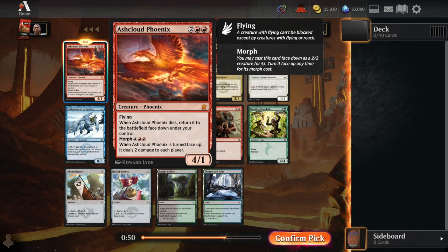The Ash Cloud Phoenix is a 4-mana 4-1 with flying that is pretty recursive. Every time it dies, it comes back to the battlefield face-down under your control, which you can then turn face-up later to shoot your opponent in the face for two. You shoot yourself as well, which is kind of interesting. But you flip it back up, and when it dies once it's face-up again, it will flip back onto the board face-down. So if you can make it to the 6-mana you need to keep flipping this up, it can sort of just never die, which is pretty great on a really high power flyer.